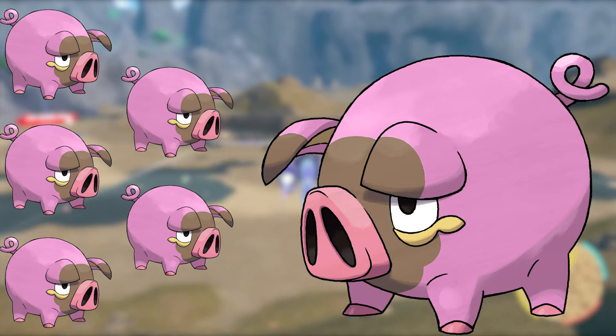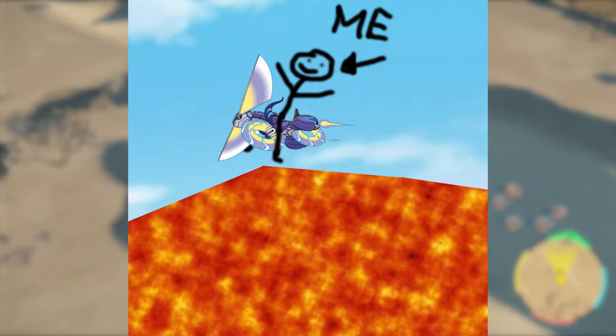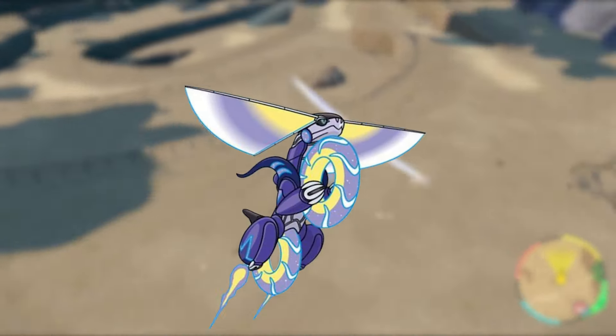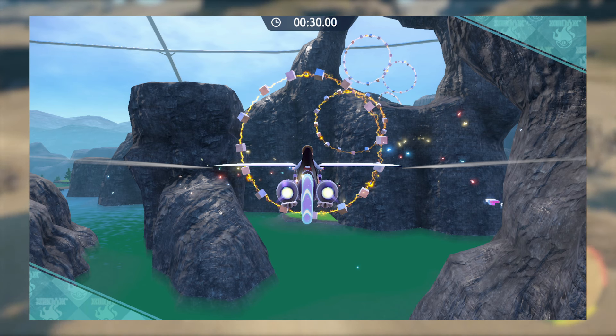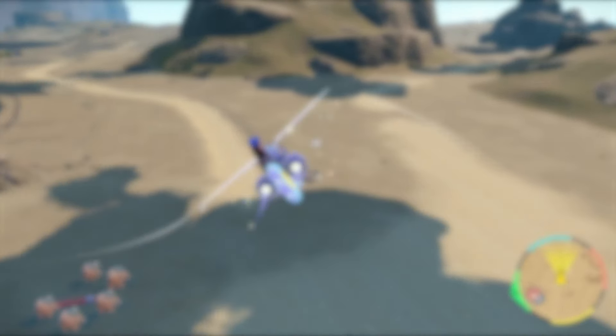Today we're going to find out if you can find an entire team of shiny Pokémon in Scarlet and Violet without ever touching the ground. We are going to be using flight for all six of these shiny hunts. In the latest DLC at the Blueberry Academy, once you have beaten the DLC, you actually get access to permanently fly with your Pokémon. I thought what better way to test this out than to see if we can use it for a big shiny hunting challenge.